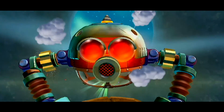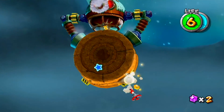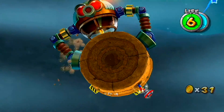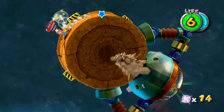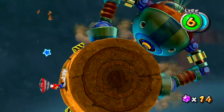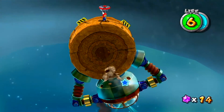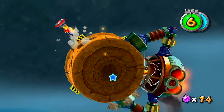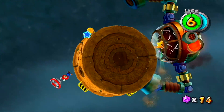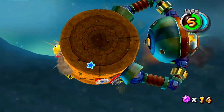Our main uses for star bits are attacking enemies and feeding Lumas. Now here's the Dig-a-Leg boss fight. Because this galaxy is dedicated to the Spin Drill, the boss requires use of the drill mechanic. This guy will shoot out little drill enemies and stay on the opposite side of the planet from you. You have to wait until it comes back around and flips so the star on its butt is exposed, then drill into it. You need to hit it three times.